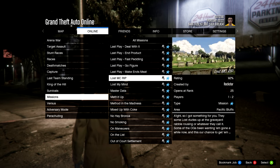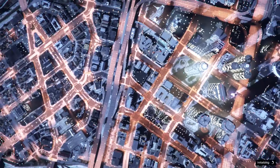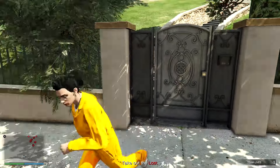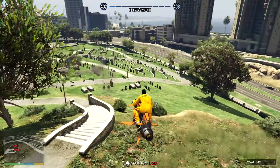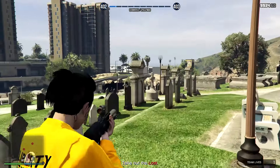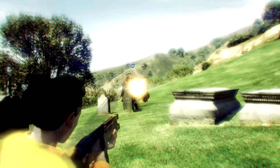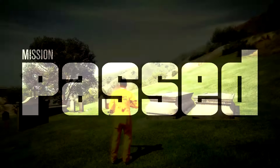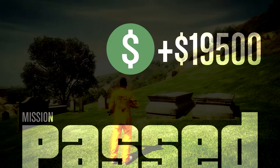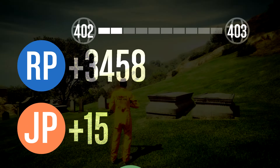Next mission is called Lost MC RIP. This mission is so darn easy — you're going to love this one. All you got to do is take yourself over here to the cemetery. Once there, you got a whole bunch of NPCs just chilling like villains and you got to take them out. Watch out — they have aim like no other, so make sure you have armor and snacks like I mentioned at the beginning. Once you're done with that, you got the W, giving yourself $19,000 and over 3,000 RP.